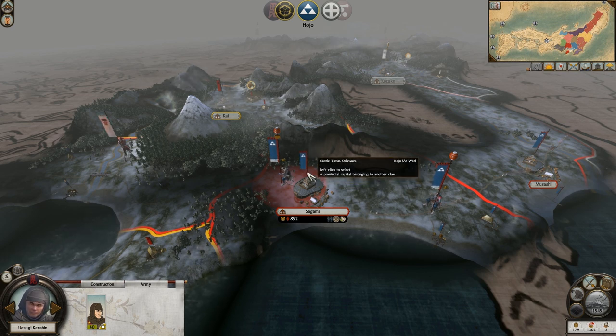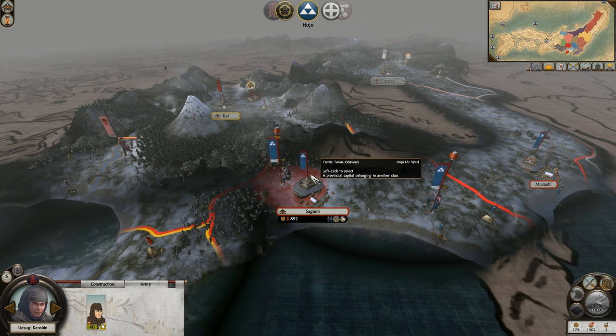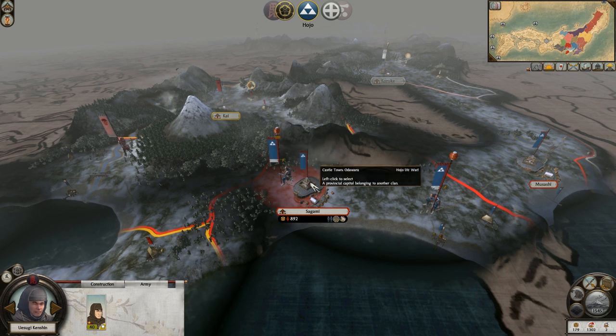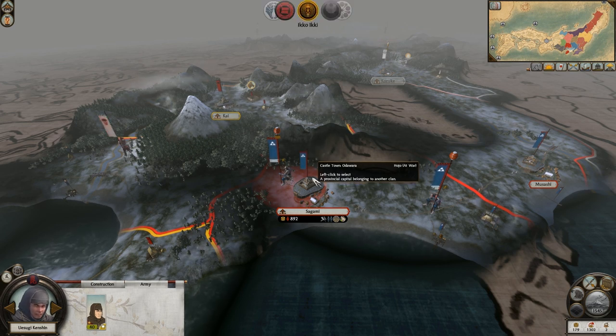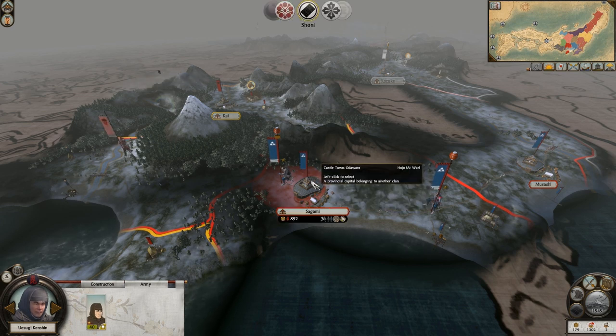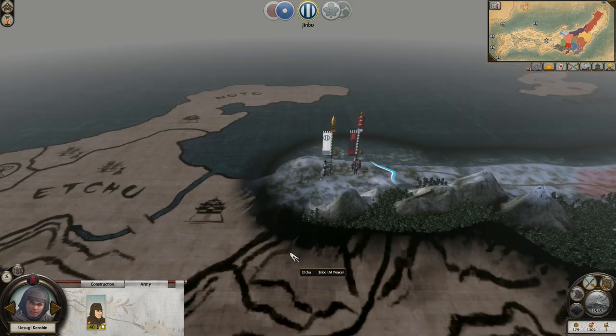The Hojo wants a peace treaty. They're actually retreating and coming back towards me now. I'm going to see what kind of counter-offer I can make - I'll give you a peace treaty if you break your alliance with the Imagawa, stop trading with those guys. I can't say 'end war with you' though. Give me a whole load of money - I'll take a thousand, whatever. They said no. Why did they not take that? That's just odd. I would have taken it. Well, here we go then.